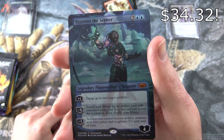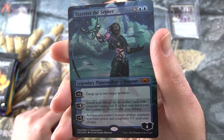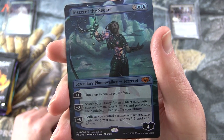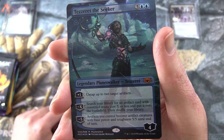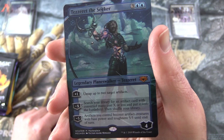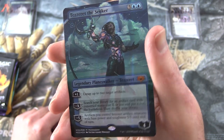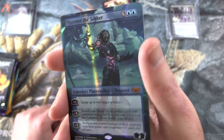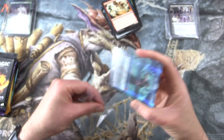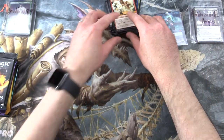So this is a Mythic Edition Tezzeret the Seeker — legendary planeswalker Tezzeret, four loyalty for five. Plus one: untap up to two target artifacts. Minus X: search your library for an artifact card with converted mana cost X or less, put it onto the battlefield, then shuffle your library. And minus five: artifacts you control become artifact creatures with base power and toughness 5/5 until end of turn. Look at that shiny goodness. That is a very nice pull indeed.